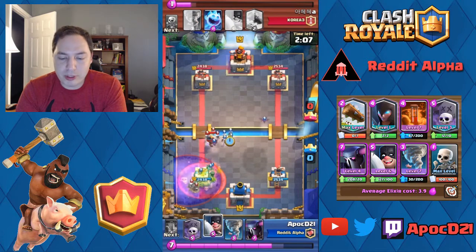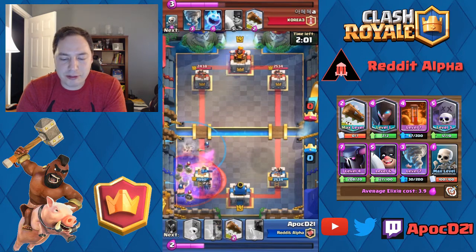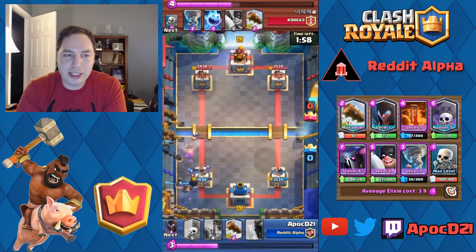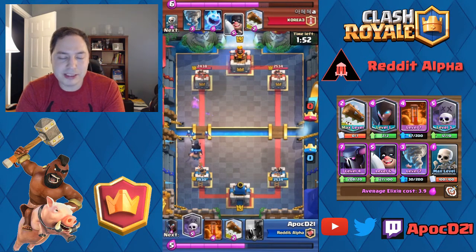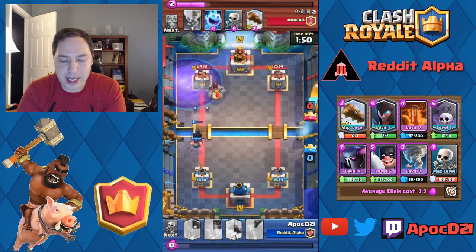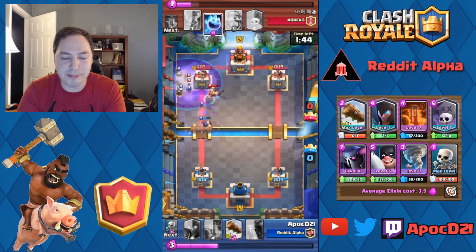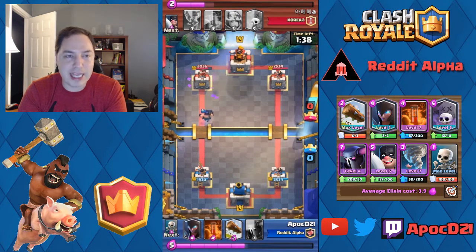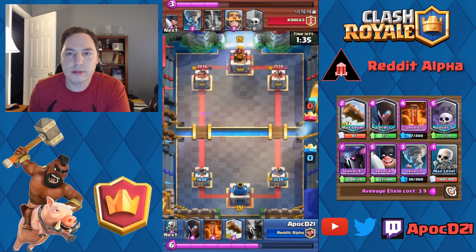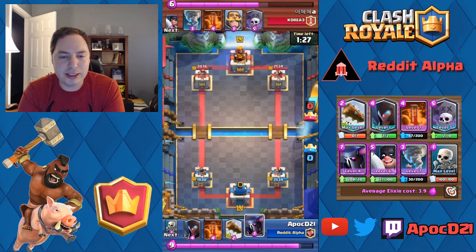Now the Night Witch can help defend that graveyard, and we got our Executioner in the back really cleaning up. As a little bit of insurance, we tornado everything back — tornado does kill skeletons, plus it didn't let that Knight get a couple hits on us. I played an aggressive graveyard here to keep that Night Witch alive — she made some bats dealing a little bit of damage and killing the skeletons. Now his Executioner is down. We were only about 100 behind, and now we're ready to get set up with a couple Elixir lead.